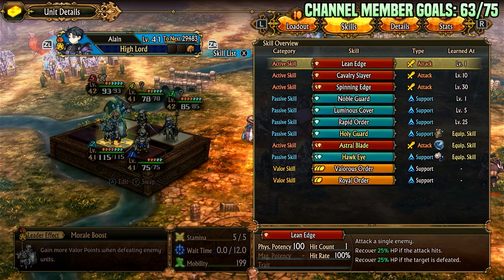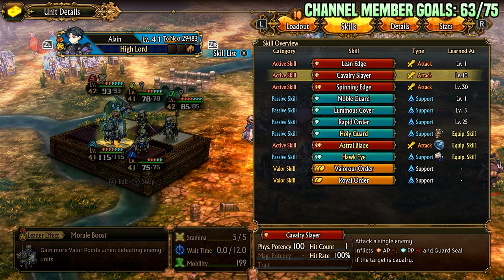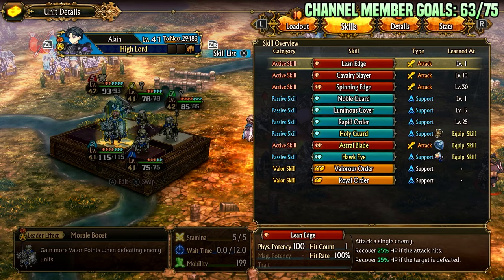Let's go over all the skills. Lean Edge allows you to heal, and then you heal more — this is based on your max HP. So if you have 100 HP and you use Lean Edge, you'll heal 25. If you have 100 HP and you kill, you'll heal 50. That's basically how it works.